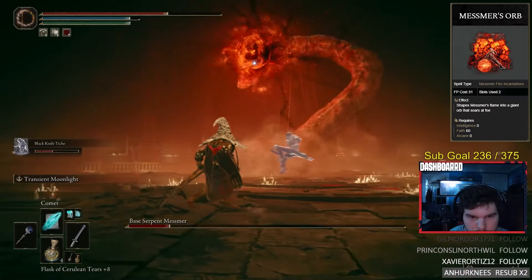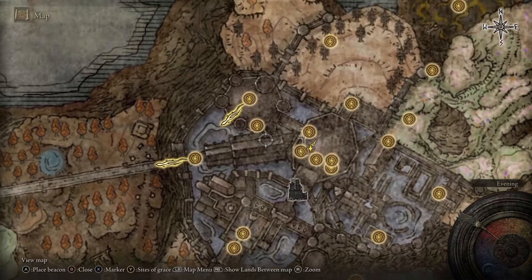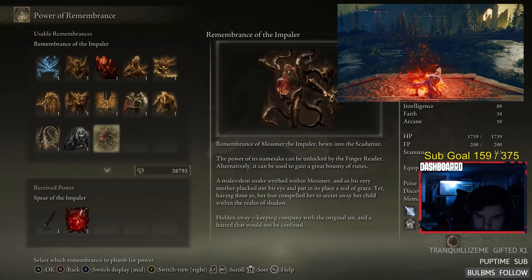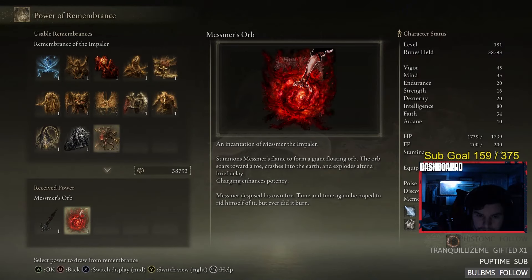To get Mesmer's Orb Incantation, you have to beat Mesmer, who's located in the Shadow Keep. Once you beat him, you gain his Remembrance, and you can take that Remembrance to the Round Table Hold and exchange it for Mesmer's Orb.